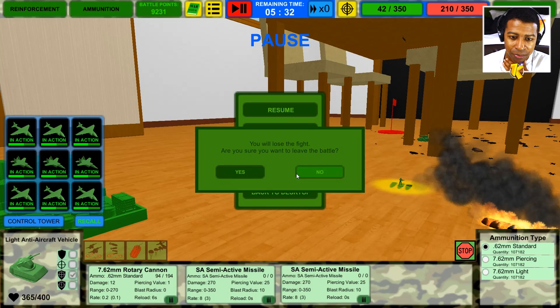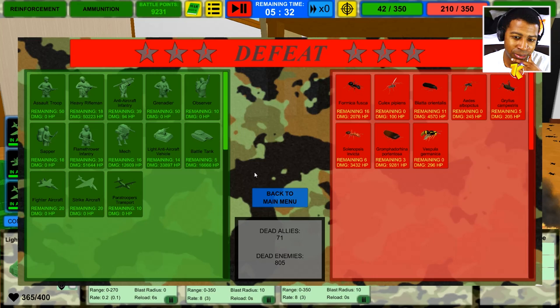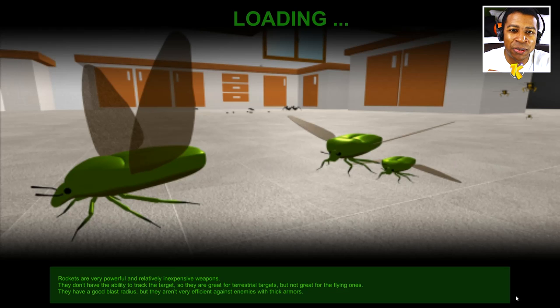Let's go back to the main menu. Are you sure you want to leave the battle? Yes — we already know we're gonna lose this one. Alright, so that was a defeat. Back to the drawing board. I think we're actually gonna need a lot more troops than what I set up. I like this little loading music, man.